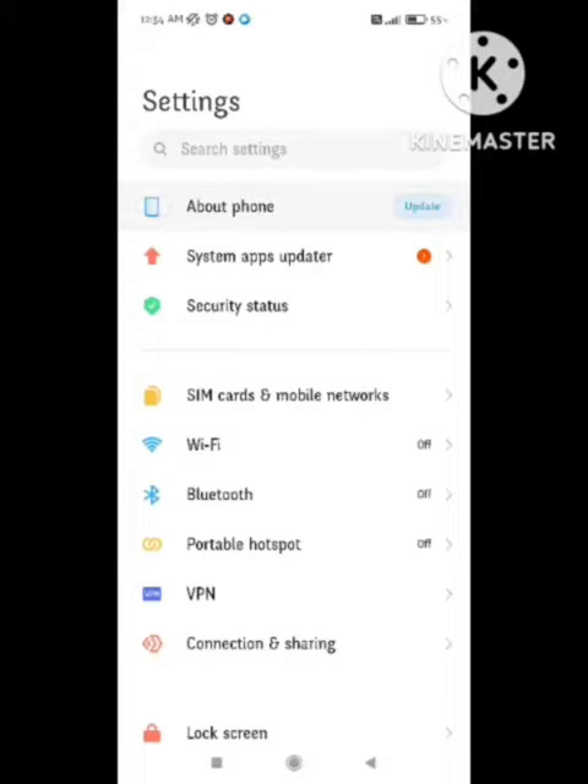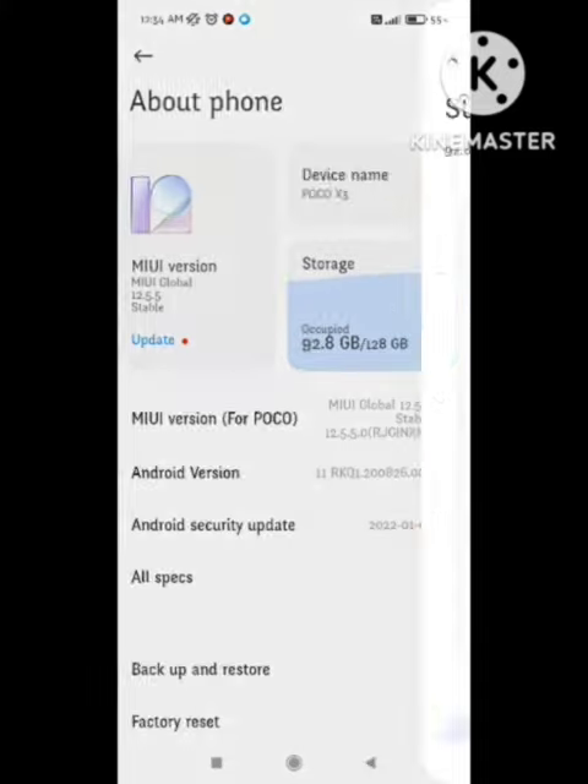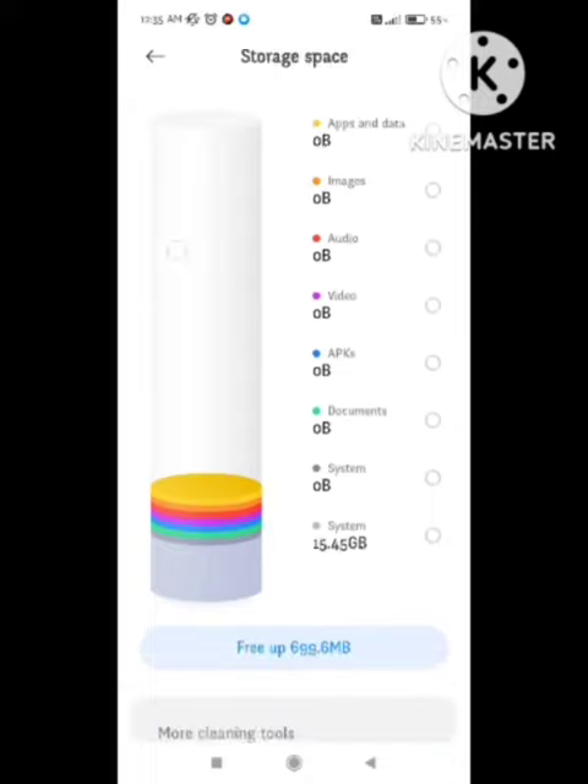In the settings, go to the About Phone section and click on it. Here you can see multiple options — click on Storage. After clicking on Storage, scroll down to the bottom.